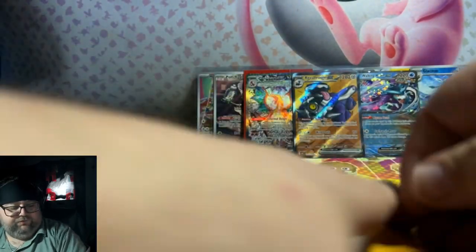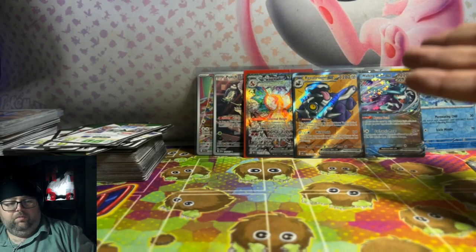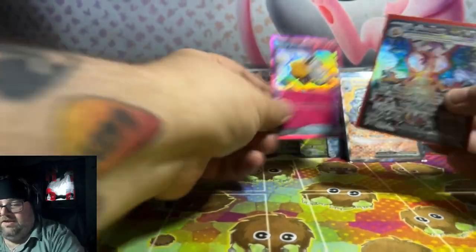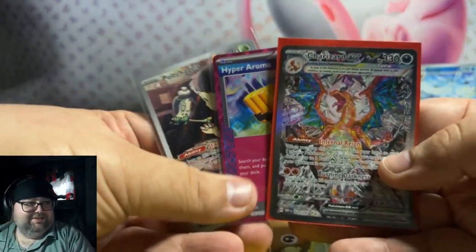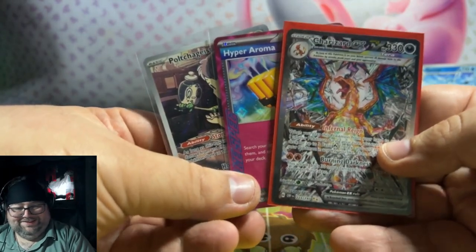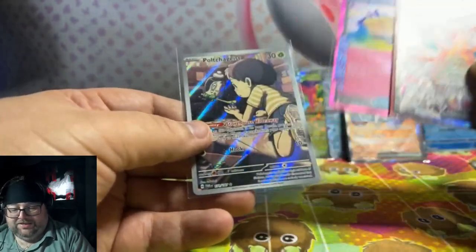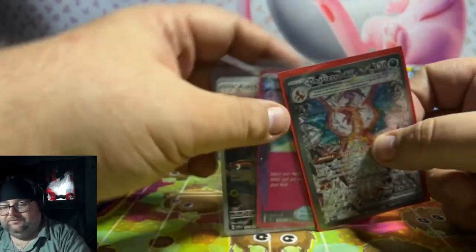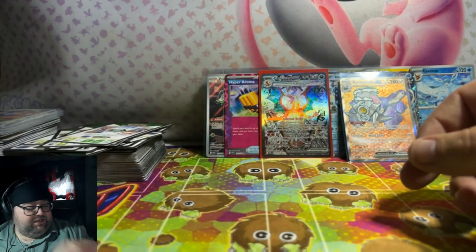Thank you Obsidian Flames for showing up today. 110 gave me all three of these, Lizzie. Opening up Twilight Masquerade, didn't expect to pull this bad boy — going into the binder. And then this is adorable, I love the cuteness of this one. It is a crazy experience.